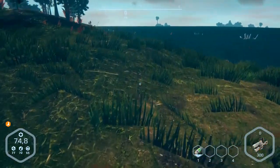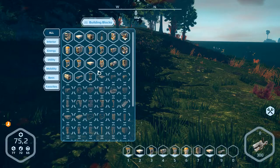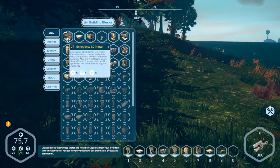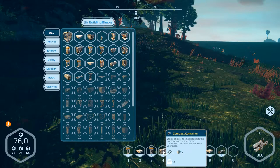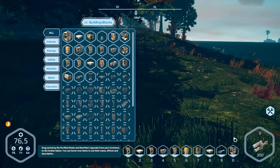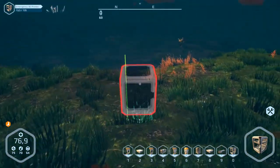Okay, I think first we build here our new home. Press B and — oh, basic frames are already here. We need first a 3D printer. This is a 3D printer, this is a compact container, compact memory. We can fetch this — okay. Let's build the 3D printer on the side here.